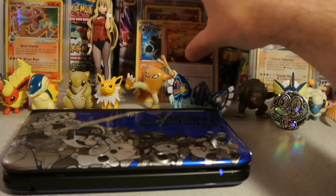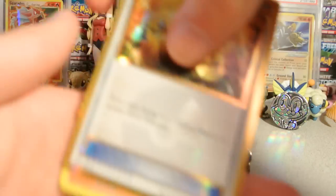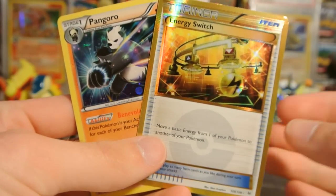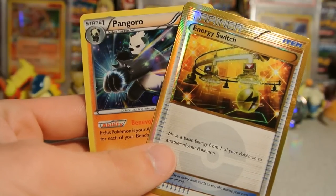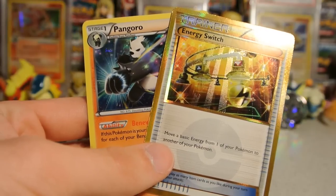I did not expect yet another Secret Rare from this opening, but there it is! Secret Rare Energy Switch, plain as day. Wow! I can't believe it! And then of course we got that Pangoro promo card, there we go. So that's gonna do it for this video.